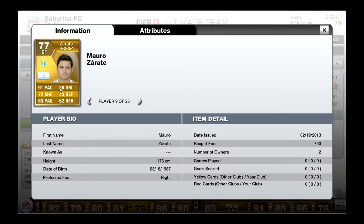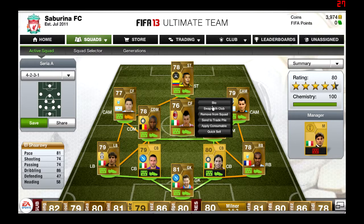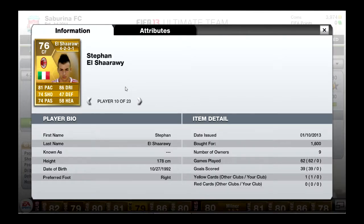Our centre-forward, as you can see, is going to be Stefan El-Sharavi from AC Milan, 1.6k — 4-star skill, 4-star weak foot, 81 pace, 86 dribbling, 74 shooting and 74 passing. He's absolutely a beast, so overpowered in this game. He can do skill moves, he can do long shots — you name it. Amazing for 1.6k, that's awesome.